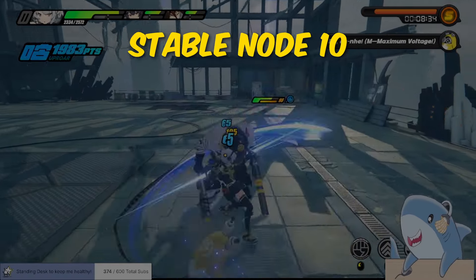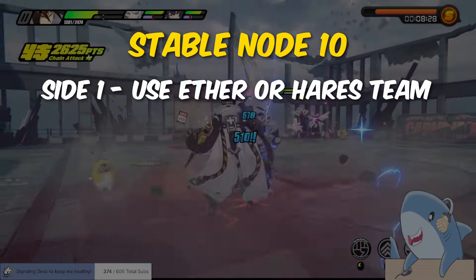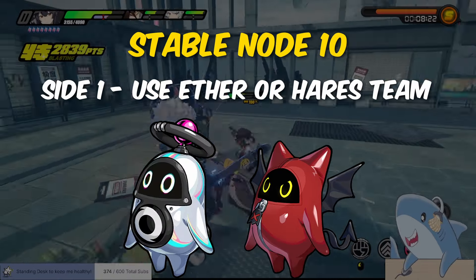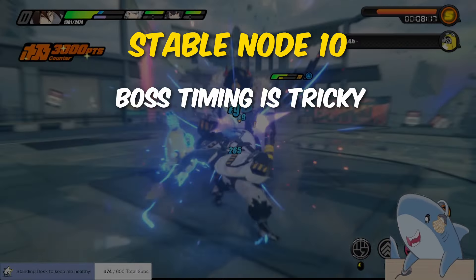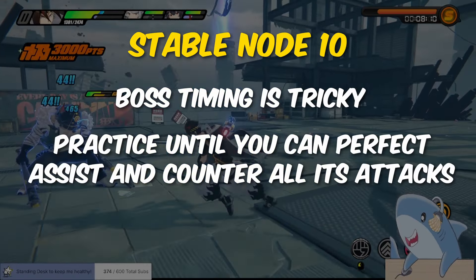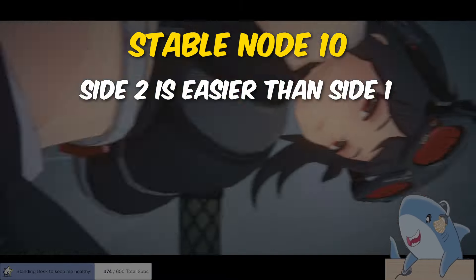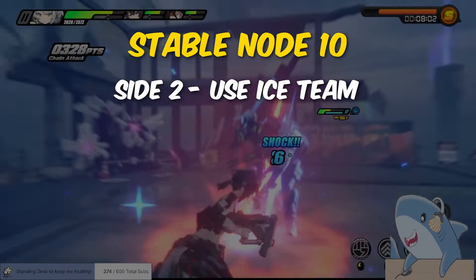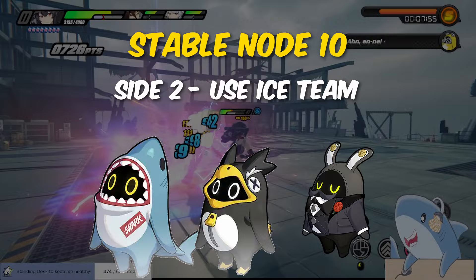Stable node 10 once again has you fight two boss enemies. Side one has an ether weakness, and since we don't have a good mono-ether team at launch, Billy, Anby, and Nicole will work for now. Take Resonaboo or Devil Boo for this fight, and do a few practice runs as this boss's attacks are a bit surprising and tricky to dodge. But once you get used to its attack patterns, you can dodge and perfect assist everything until you beat it. The boss on the second half is easier — you'll want to bring an ice team, and Ellen or Corrin with Leica On and Sokaku are your best choices, paired with Peng Boo, Shark Boo, or Butler.